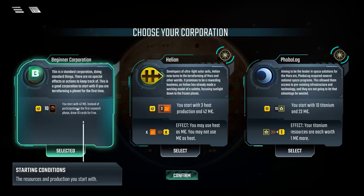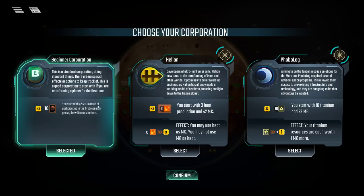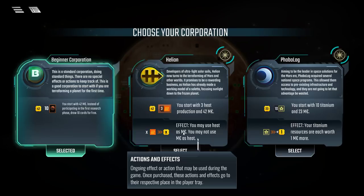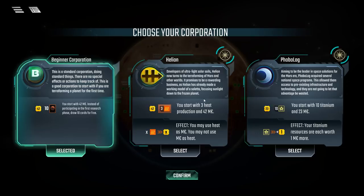I'm tempted to pick the beginner corporation for this video just to showcase the full set of cards, but let me look at the other options. In my previous game, the corporation I had gave a bonus: anytime anyone built a city on Mars, I got one megabuck, and if I built a city specifically, I got three additional megabucks on top. That really incentivized a city-building playstyle.